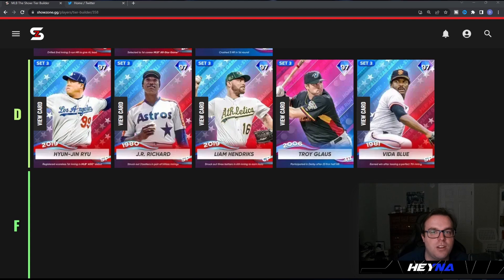Vida Blue doesn't have anything special on his card — I think it's fastball, changeup, slider, and a curveball, and the pitch mix is not the greatest. I threw Troy Glaus in the D tier as well because personally I'm not that great with him, I don't think his swing is very good, and I just think there are some better cards in this new set of Team Affinity.